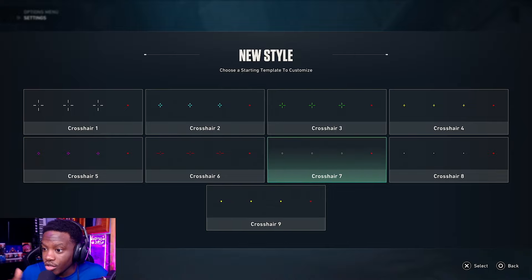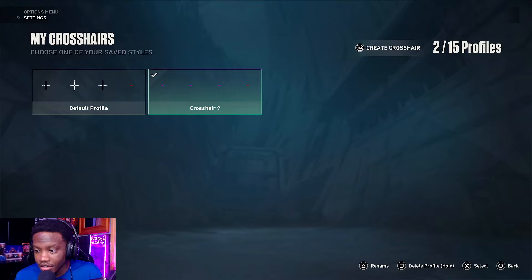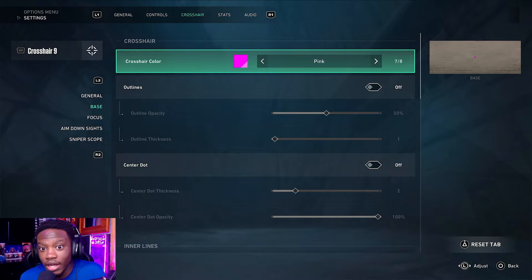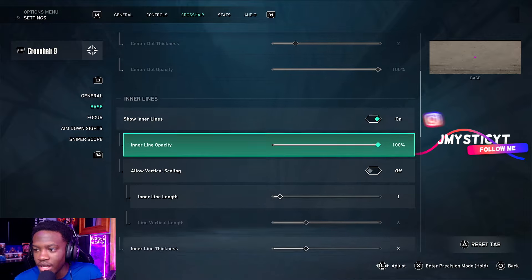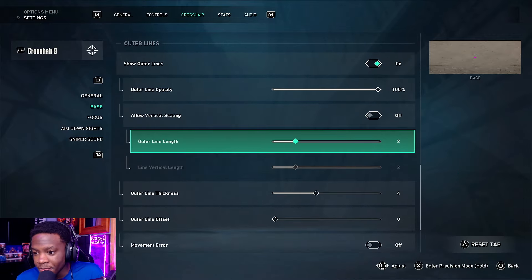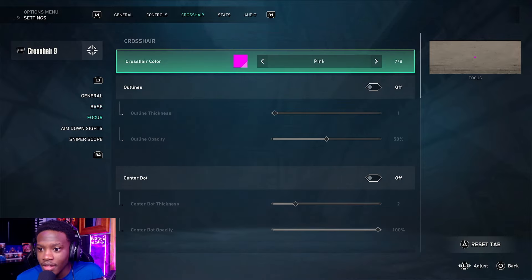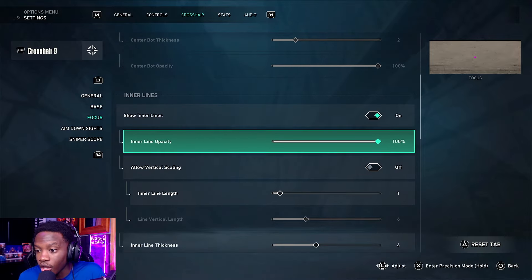As you can see I have crosshair nine. You can change whichever crosshair you're using right from here. This has changed from when the game previously came out — they've made things simpler. These are the crosshairs I have set up. I can adjust what I need accordingly — I can change my crosshair color. As you can see, I've changed it to pink. I'll go down the list so you guys can see everything. If you're looking for any specific crosshairs let me know and I'll try to create those as well.